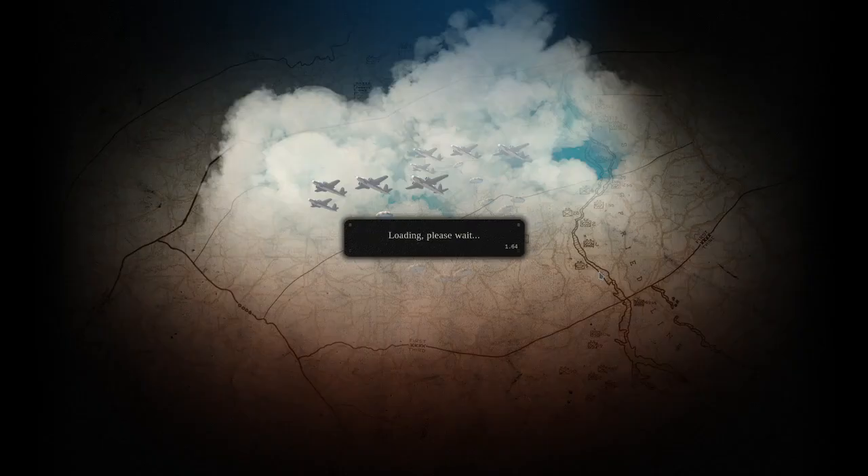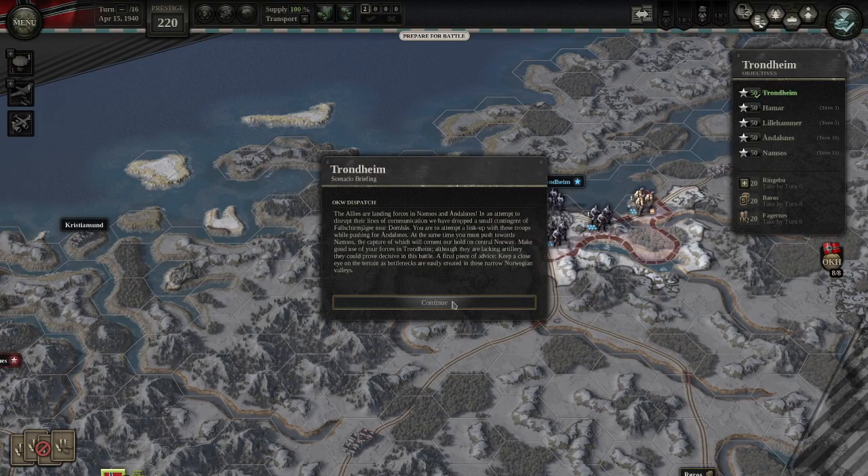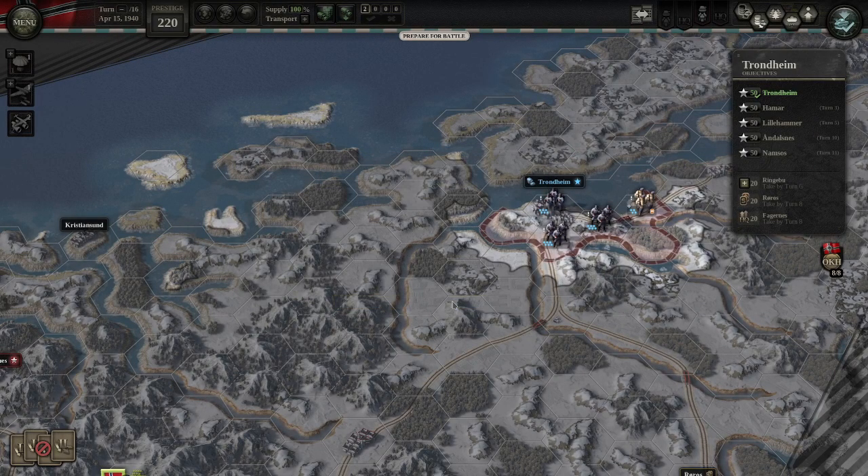The main issue with this scenario will be getting to Andalsnes on time. The narrow roadways and mountainous terrain make it really difficult to make it there on time. Dealing with retreating Allied troops can really slow you down and mean that you're not going to make it.